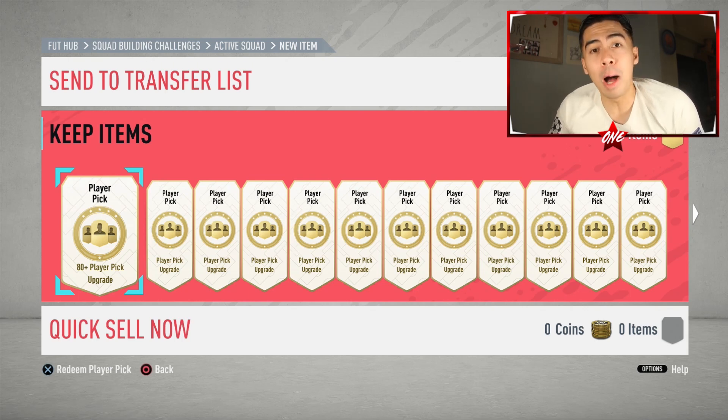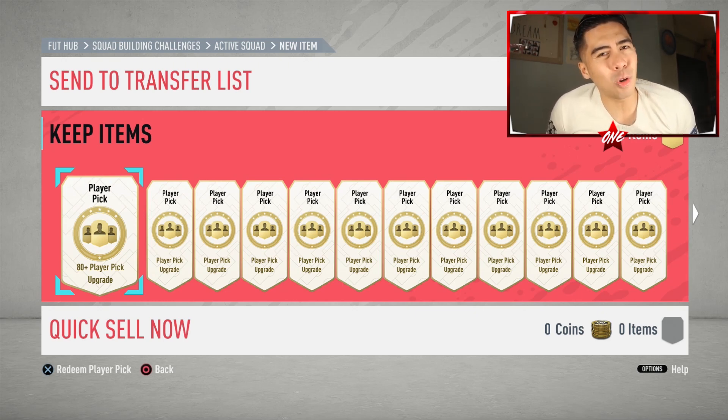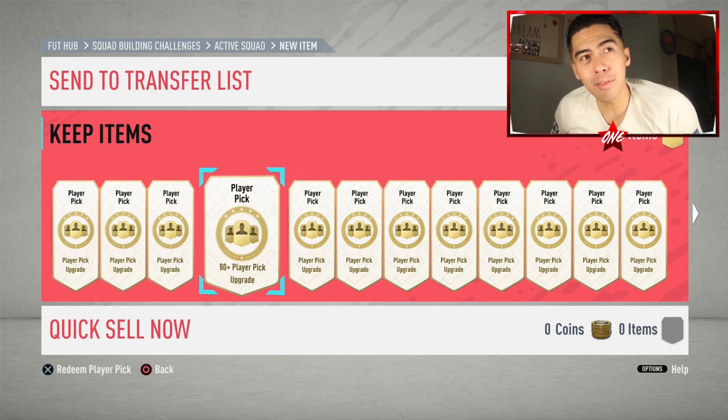As you guys know, I'm a FIFA YouTuber, but sometimes I like to dabble in a little bit of science — we like to be pseudo-scientists, and that's what we're gonna do today. We're gonna open 15 — you heard me right — 15 of the 80-plus player pick upgrades, and we're gonna do it for science. We're gonna see how many good pulls we actually get, because these SBCs are not too cheap. They cost about 7,000 coins — you need 10 rare players and one non-rare player, all gold — so that's at least a minimum of 6,500 coins even at the lowest price. We'll start off with pack number five.